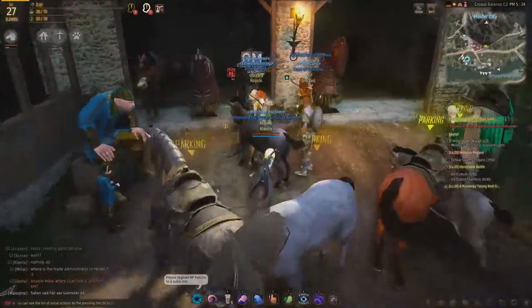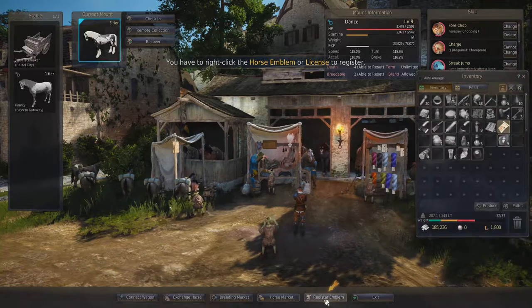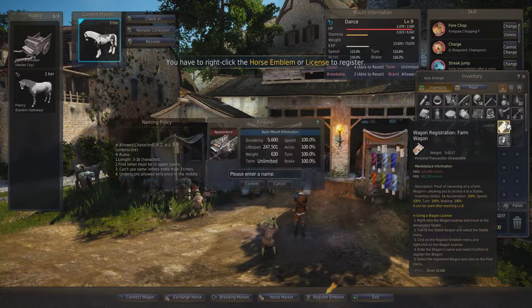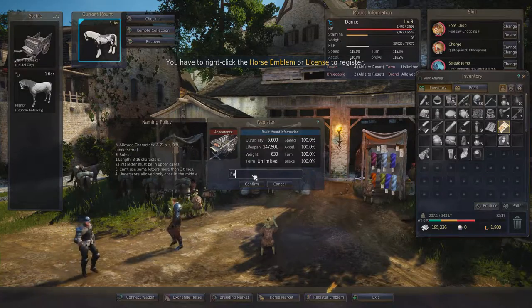Once you've got that, you then have to register your wagon at a stable. A notice will probably pop up — you just press 'Register Emblem', then right-click your wagon registration and enter a name for it. I'm going to call it farm wagon.